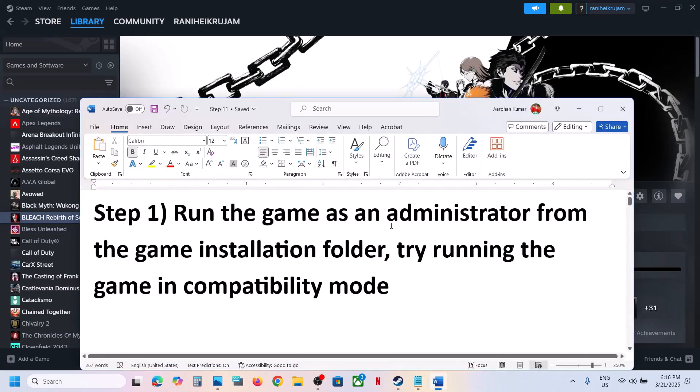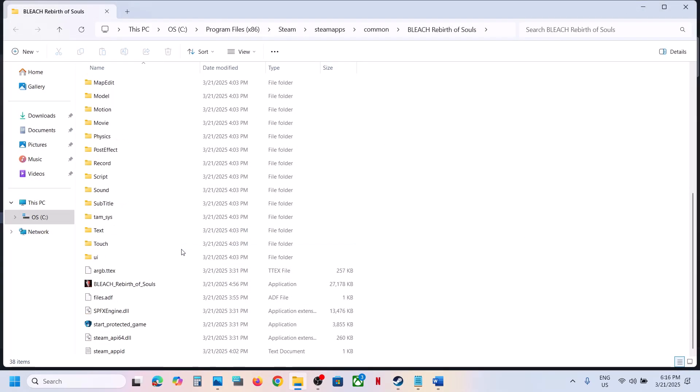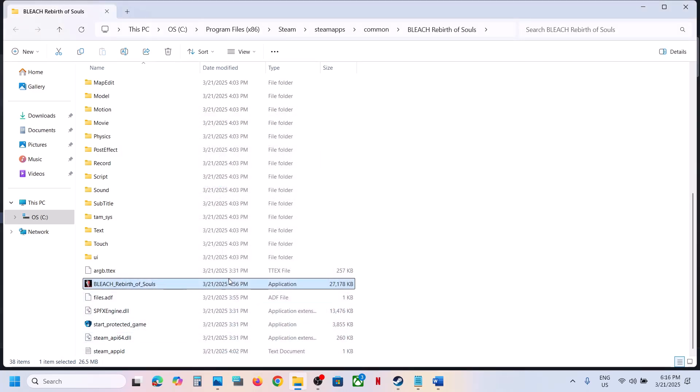The first step is to run the game as an administrator from the game installation folder. Right-click on the game, select Manage, then click on Browse Local Files. Scroll down to find the game.exe file, right-click it, go to Properties, go to the Compatibility tab, and put a check on the box which says Run this program as an administrator. Hit Apply, click OK, then launch the game and check.